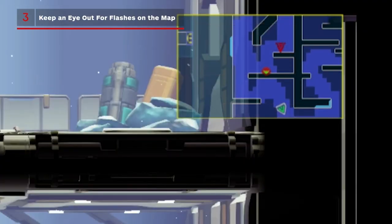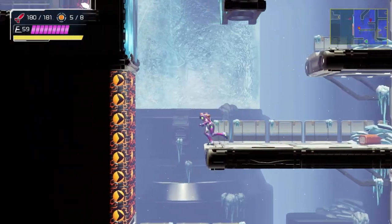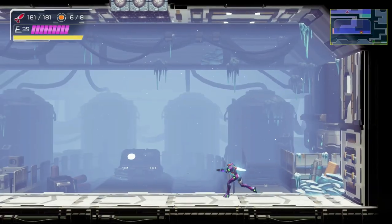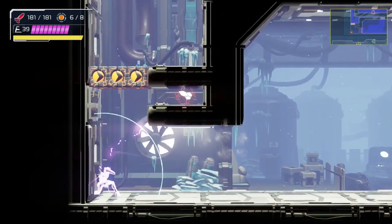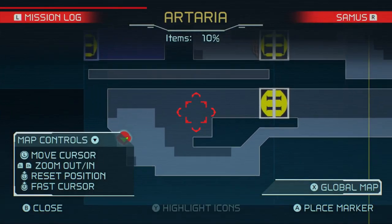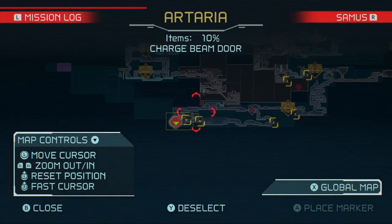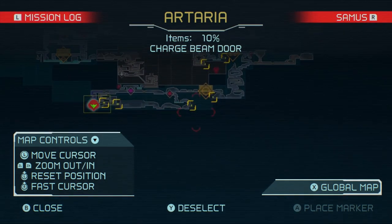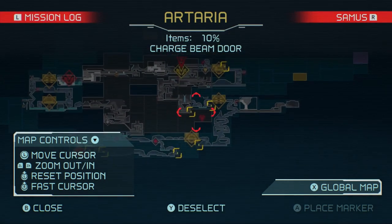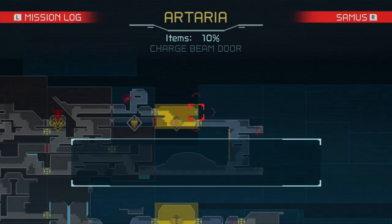If you see a spot on the map that's flashing, it means that there's a secret hidden within its walls. Often times you won't be able to find it until you have a late game power-up, so don't spend too much time if you've already implemented the Metroid Golden Rule and shot up all the walls and still can't find anything. You can also highlight specific types of doors or barriers on the map to let you know where all the same types of objects are, which is extremely useful if you've just gained a power and are looking for all the new areas that you can explore.